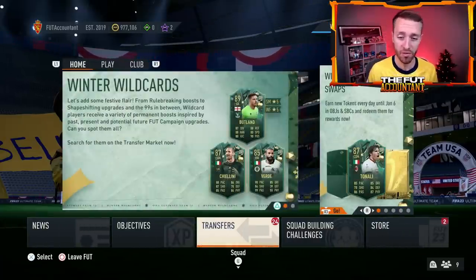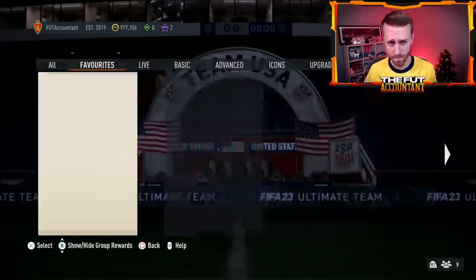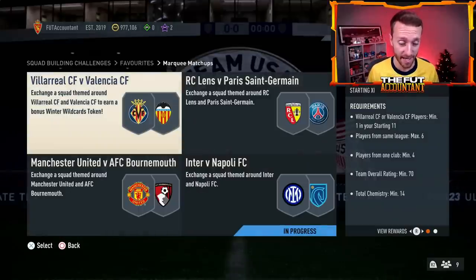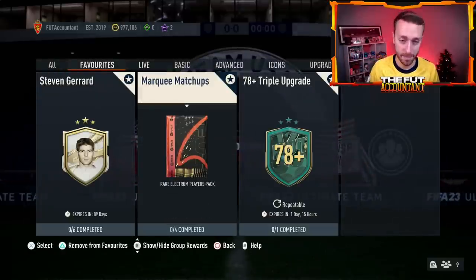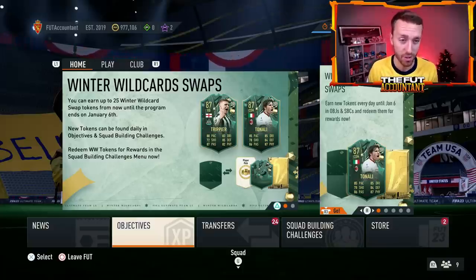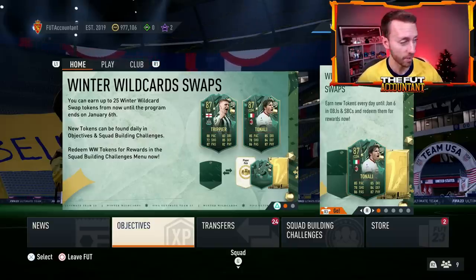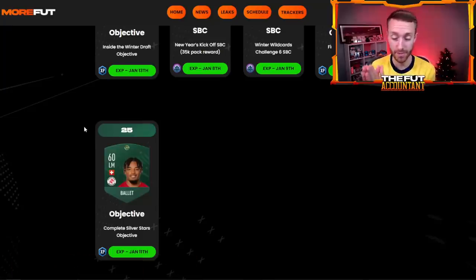First things first — let's talk about more things that are dropping today on Thursday. We talked about that loading screen; they've already dropped the first one and they're probably going to drop a second one as well. Don't forget that Marquee Matchups is expiring today and the Villarreal and Valencia matchup gives you a swap token. Speaking of swap tokens — today might be the last day we are going to get a Winter Wildcard swap token in an SBC or an objective. Currently we are on 25 tokens, including the one that was in the store pack a couple of weeks back.